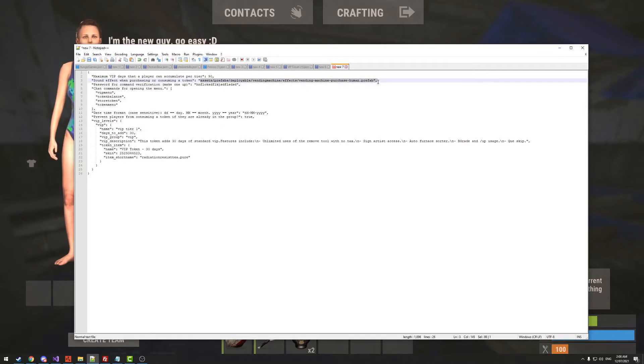Sound effects on purchasing: when a player redeems or purchases a token they'll hear a vending machine exchange sound — defined by a prefab file you can change to whatever you like, and only that player hears it. There's also a password field. When setting up the Tebex command or running a console command, this password prevents players from discovering and running the command themselves to redeem unlimited tokens. Set it to something unique that no one else knows.